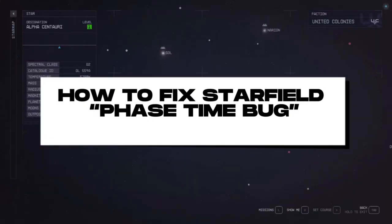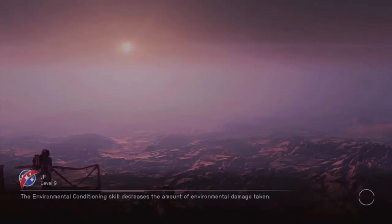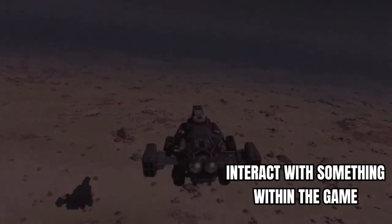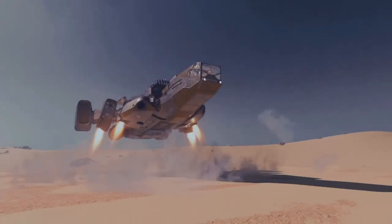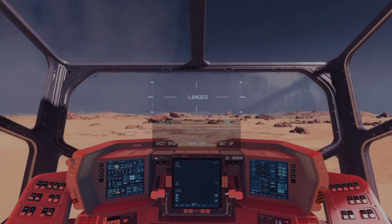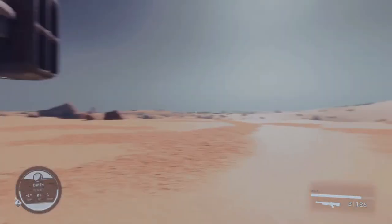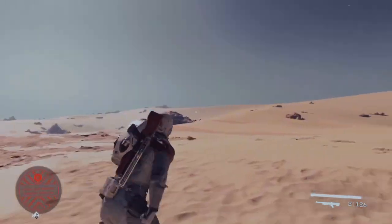Let's hop into the game. The first thing you need to do is interact with something within the game — try to interact with anything that is around you in Starfield. For example, you need to move to a certain location inside the game. By doing this it can fix the bug and let you continue your gameplay.